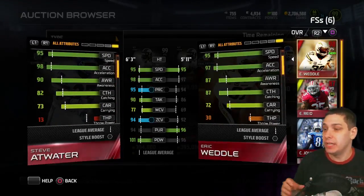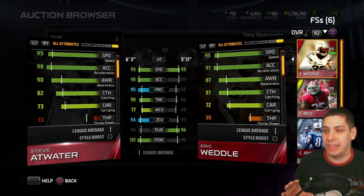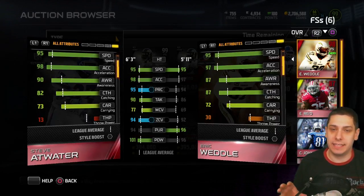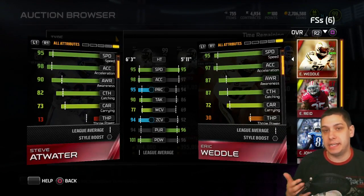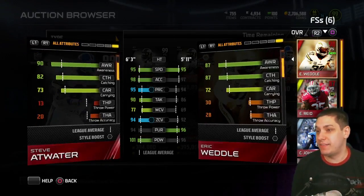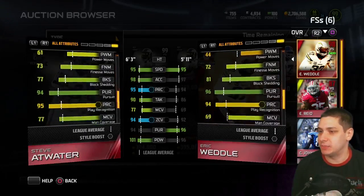It is 82 catching, so it's funny because Eric Weddle has higher pure catching. But he's not going to have as good catching as often in my personal opinion, because a lot of the interceptions you're gonna have with your free safety are gonna be contested. You're gonna need those spectacular catches and that catch in traffic. Steve Atwater with the 82 catching in addition to those other attributes is a very very nice item.